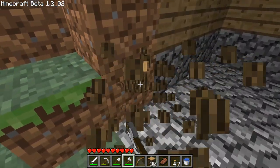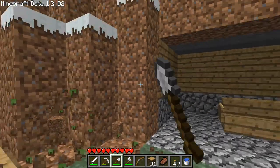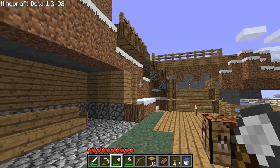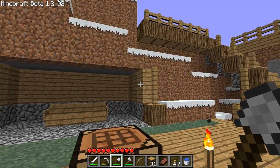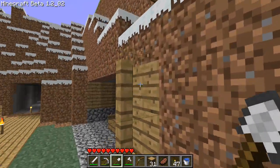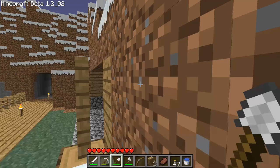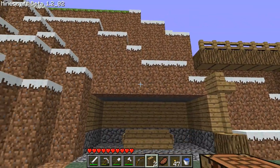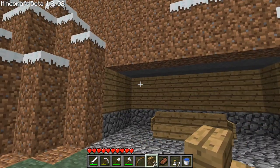Not there, not there. Oh, they don't connect — that's right. We can put stairs here I think, and then we can make a little bit of a roof here. Yeah, that'll look pretty good actually.